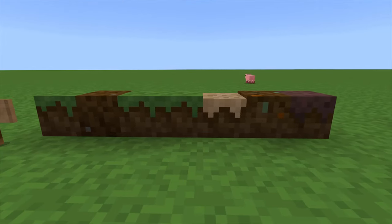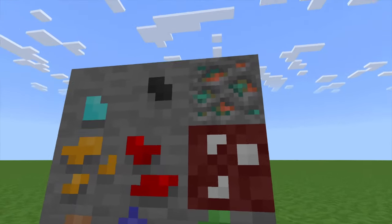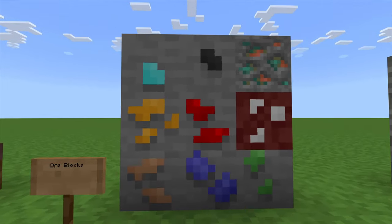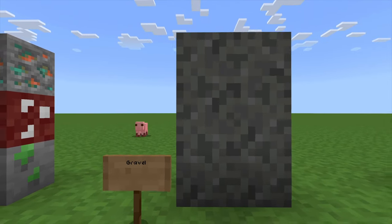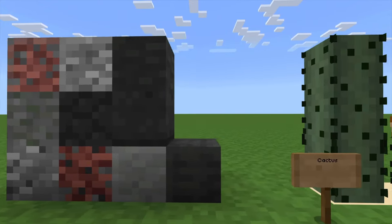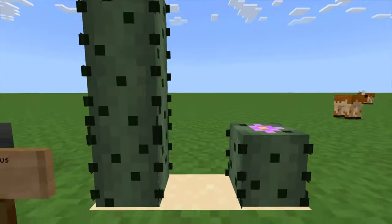The blocks look alright. Oh look at the ore blocks - they haven't changed the copper one. The rest of them look funny though. I like that there's just like one piece of diamond in there - kind of cool. Gravel looks alright. Stone blocks are kind of cool.